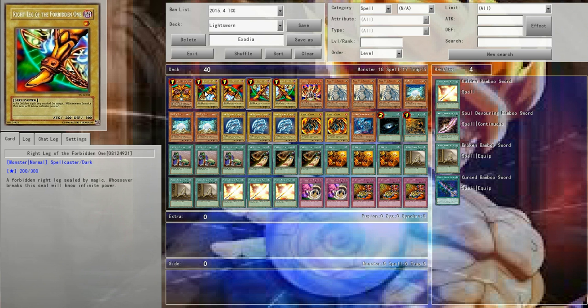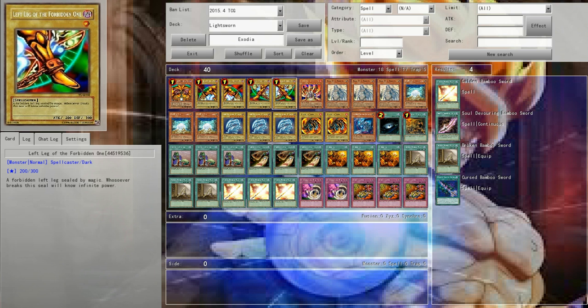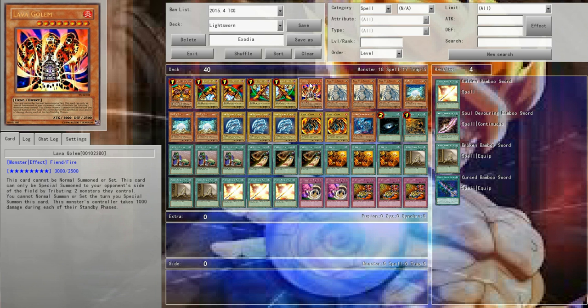We have the five pieces of the Forbidden One — your main win condition, but not your only win condition. We have a Lava Golem. He's another level eight, and he's a win condition. He's level eight for the Trade-In, and he's another win con in that your opponent takes 1,000 points of damage during their standby phases. So if it's late game, he can end up winning a game for you if you can just survive his attacks.